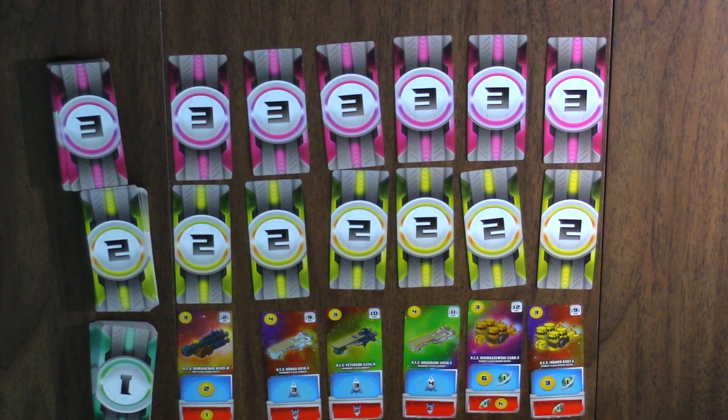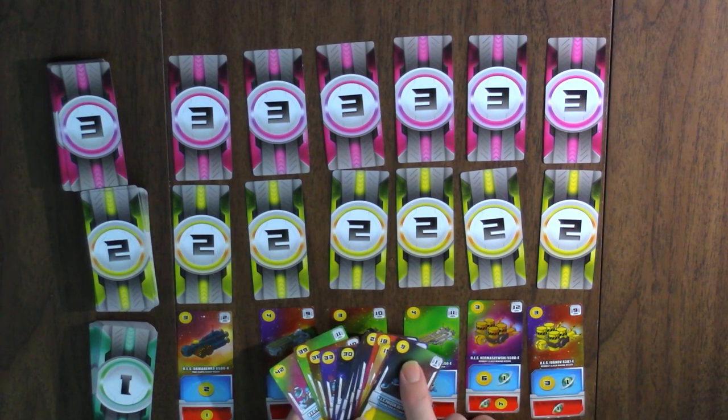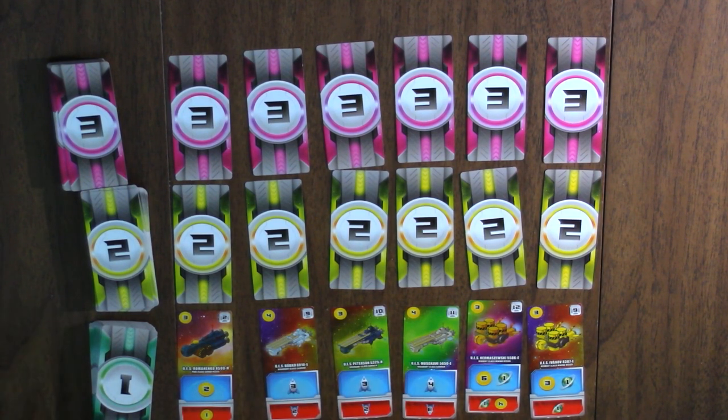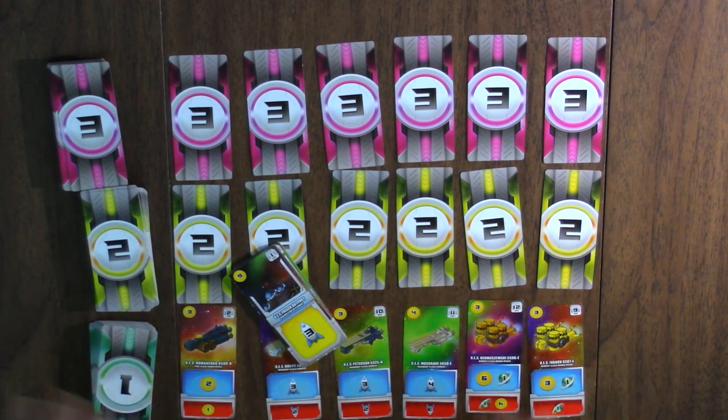You can tell players at the beginning of the game that these are the only six ships available to you. The colony cards each have a sector between one and 12, and they get incredibly expensive. You're not going to buy them until the end of the game. Yellow means it never activates — you have closed that slot — so no one is going to be buying colonies until later in the game.